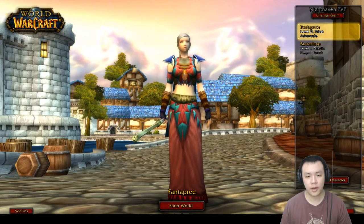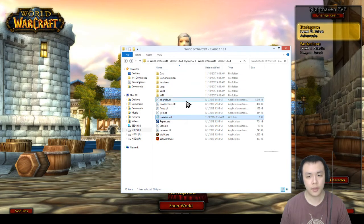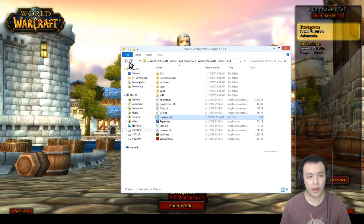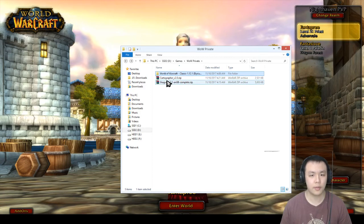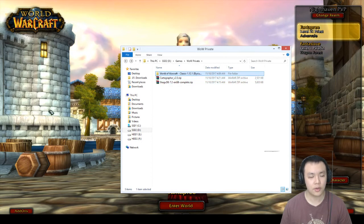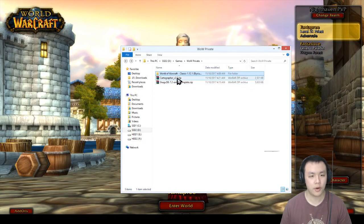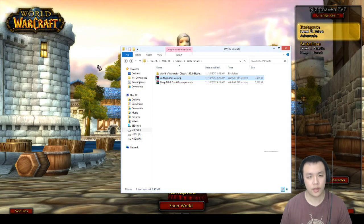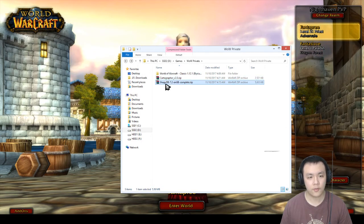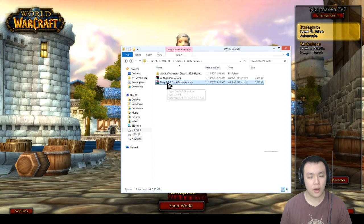The other thing I want to talk about is add-ons. Add-ons in World of Warcraft change the way your interface looks and add different capabilities depending on how they're programmed. They were always allowed by Blizzard — it's not modding or cheating — and they can enhance your gameplay quite a lot. I have two recommended add-ons for new players: one is Cartographer, which makes your map look cleaner, and the other very important one is called ShaguDB or ShaguQuest.